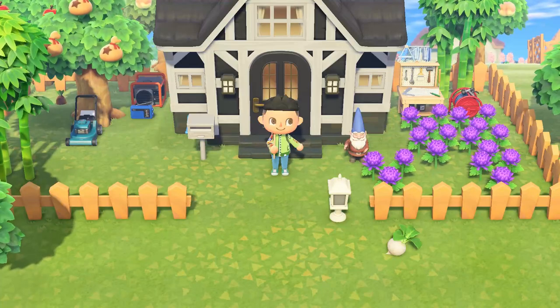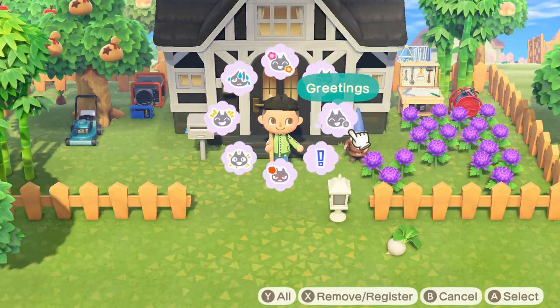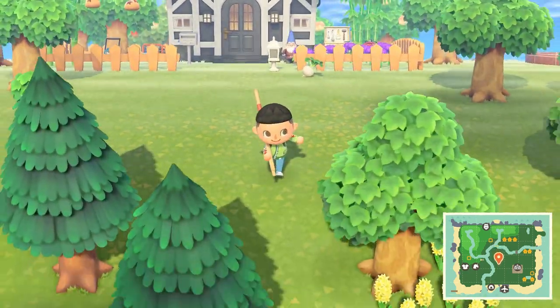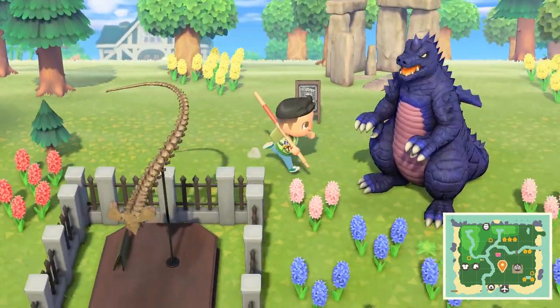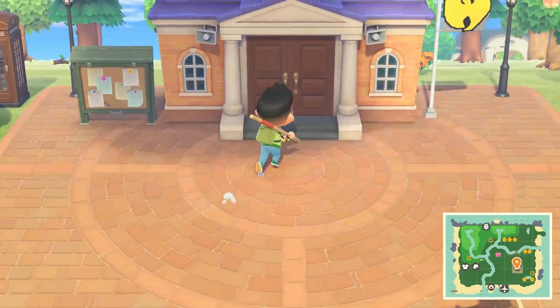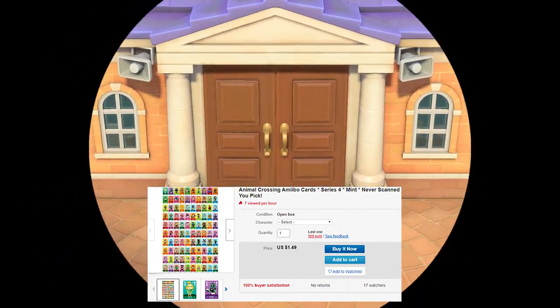Hey, what's up YouTube, it's Chickens here back again with another Animal Crossing: New Horizons video. In this video I'm going to show you guys how to get your favorite villager to move into your town, as well as how to kick out unwanted villagers. To start, you are going to need Animal Crossing amiibo cards. You can find those on eBay, usually around three to five dollars, sometimes more expensive ones around ten dollars, but they're really cheap so it's kind of just worth it to get them.